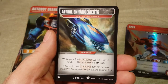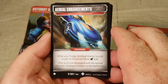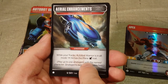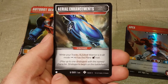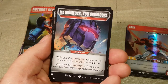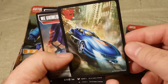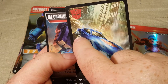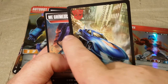We have Aerial Enhancements. This is a stratagem specifically for Tracks. It says when your Tracks Autobot Warrior is in alt mode, he has the plane trait, which is pretty cool. Play up to one stratagem with the named character. Stratagems begin on the battlefield, and this is one star, so this does take up one star of your 25-star deck count. Each stratagem on the back has unique artwork — there's obviously Autobot Tracks with his wings deployed.